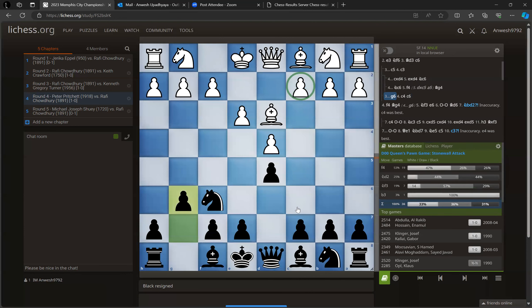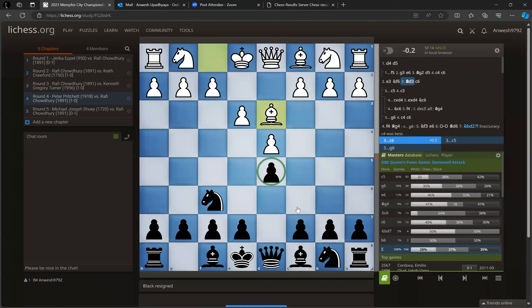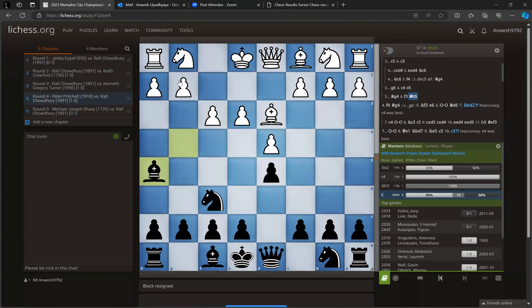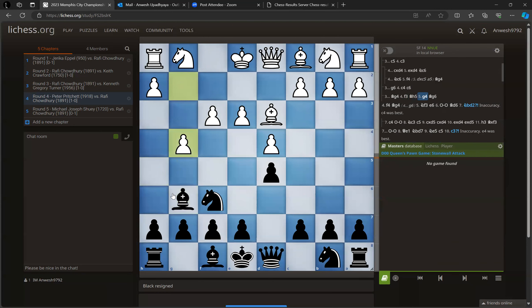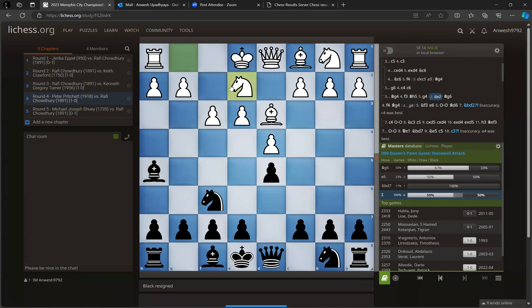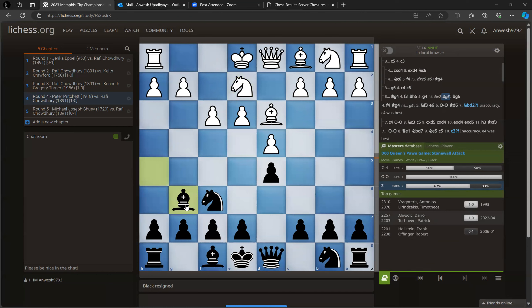What happens if instead of g6 I just play bishop g4 here? He will probably go for f3, but that's also not that bad — you can just play bishop h5, bishop g6, and get rid of that bishop. Bishop g4 is also playable here, absolutely fine. White will go knight e2 but before knight f4 comes, we'll play bishop g6. Black should be absolutely fine in this position as well.